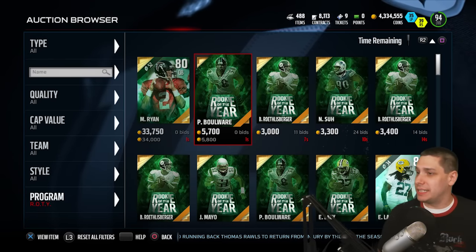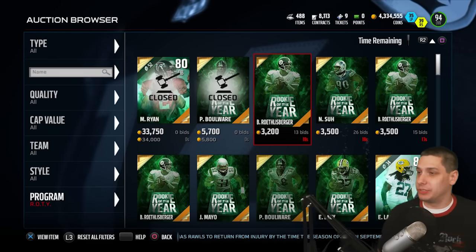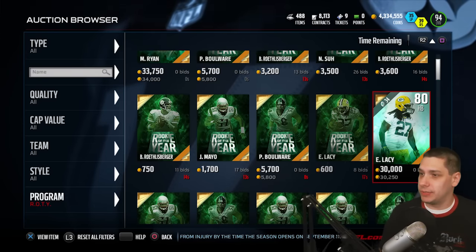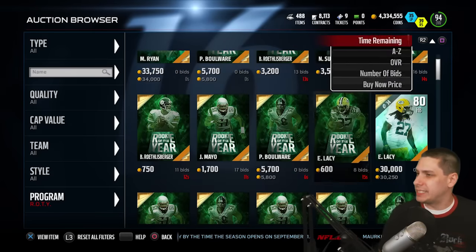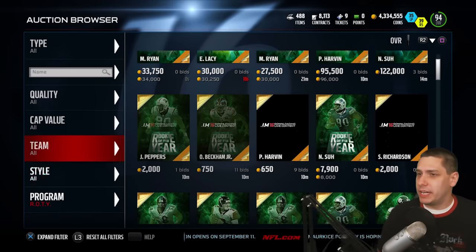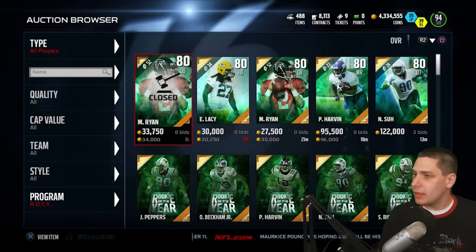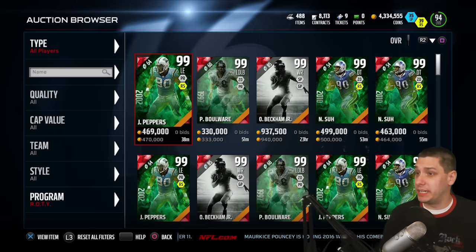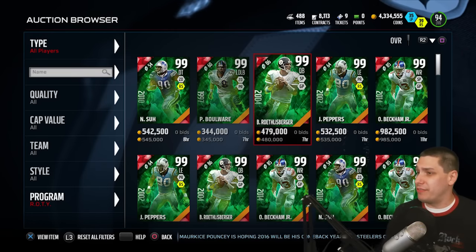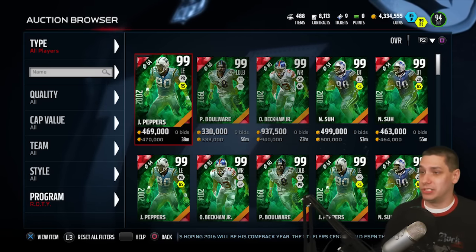Take a look at these things. One thing that's kind of interesting here — you're going to start to see that there are individual collectibles for each of these cards, which is kind of cool. And then you've also got the actual card itself. So in this case, there's an Eddie Lacey going for 30,000 coins. If we change it to players, there's the Odell Beckham Jr. at 940,000 coins right now. Very nice cards, guys, and we've got a whole bunch of 99 overalls as well.